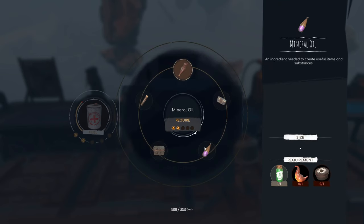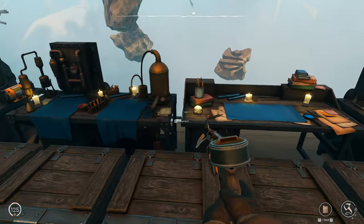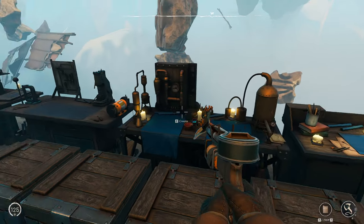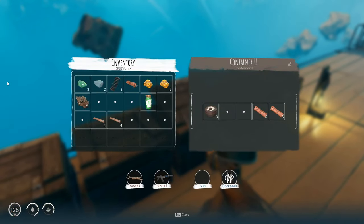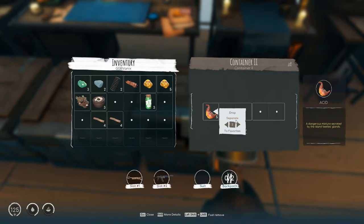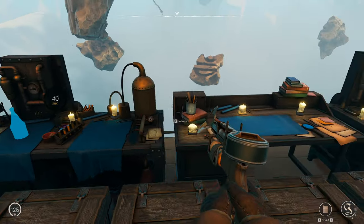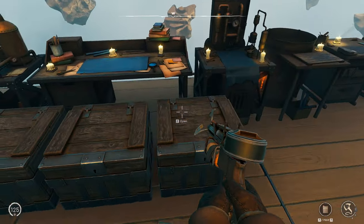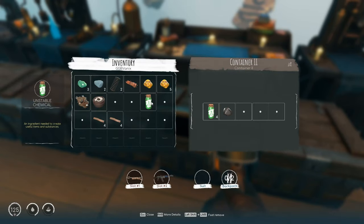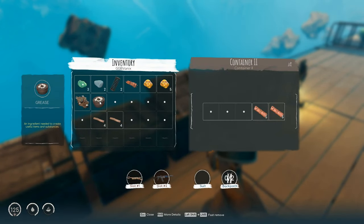How do we make this again? Okay, so two acid, two lubricant - wait, lubricant? What? Grease, two grease. Okay, I guess we have enough. Let's just do that. And yeah, we'll just store this here. Put the grease back.